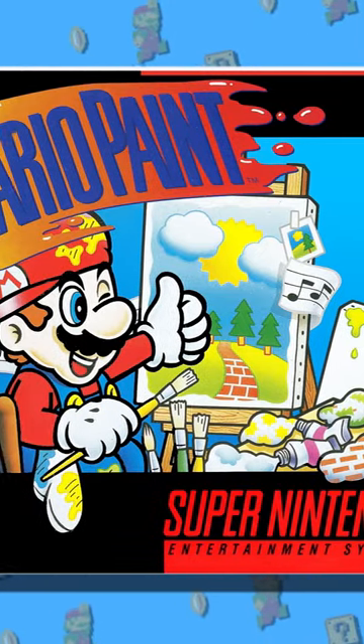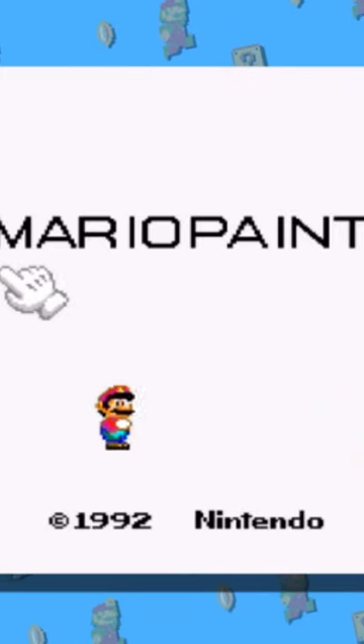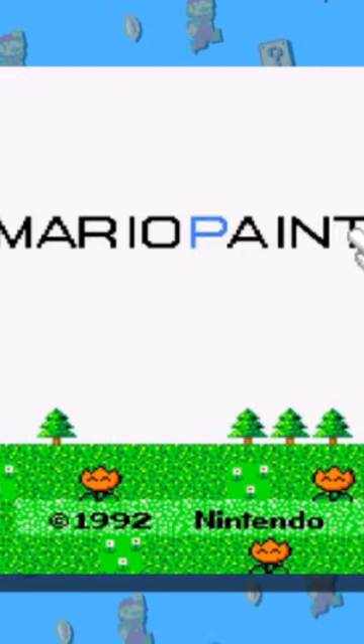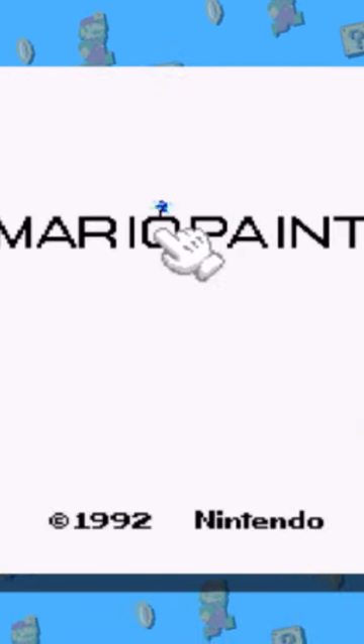The first Mario game on this list is Mario Paint. The song can be found right on the title screen, where you can click on different letters in the title to cause different events to happen. If you click on the letter O, it will explode like a bomb and Totaka Song will play.